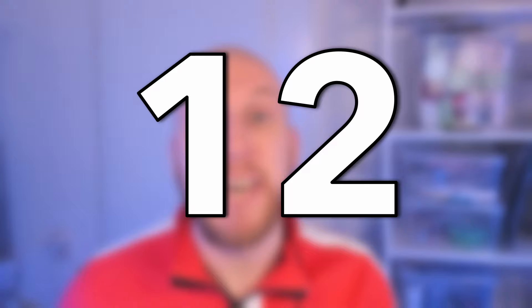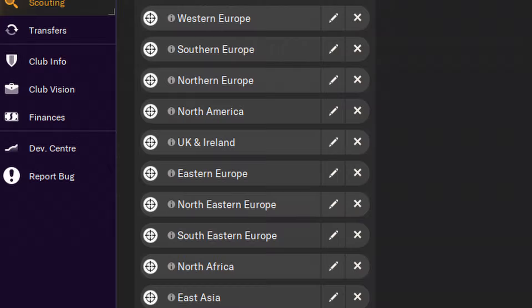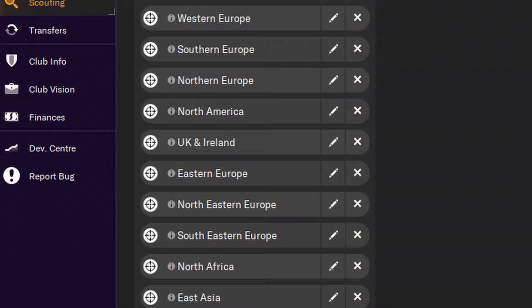For our final step, we'll look at setting up our scouting network so you're in a position to find those wonderkids. This is something you can delegate, but your staff might not look in the more obscure nations. Here's what I like to do: when looking for wonderkids, create a recruitment focus for any position in your tactic, set filters for players with a minimum potential ability of 3 stars and aged between 15 and 18, select a specific region for the scout, set the priority to ongoing, and select a specific scout for that focus. Repeat this for every scout, sending each to a different region, and you'll have a wide scouting network. Finally, check out the linked video covering everything that changed this year that you might have missed.